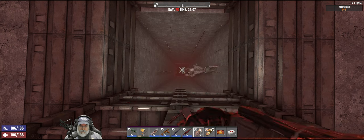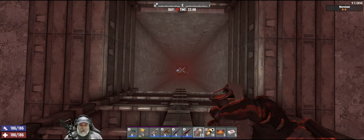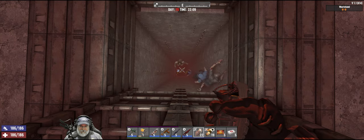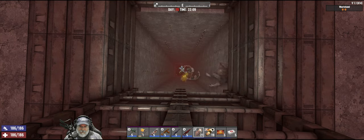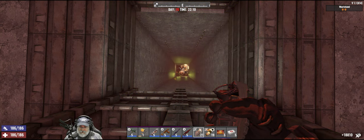Let's throw a couple grenades down there — we want a nice big group of them. There's a demo already — actually two demos. Watch the XP on the lower right-hand corner. 18,000 XP from our first explosion. That is beautiful.